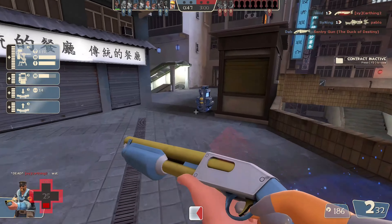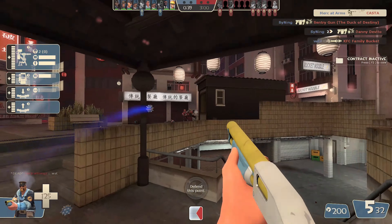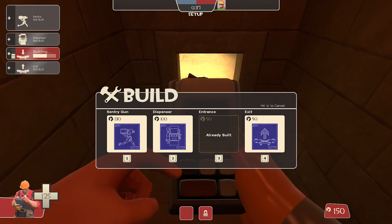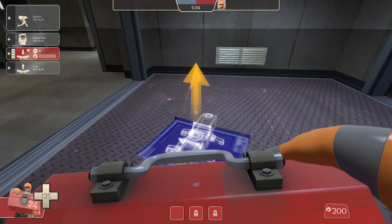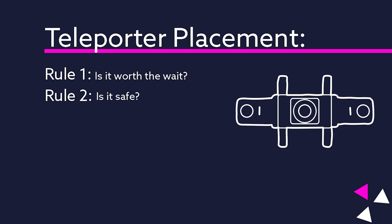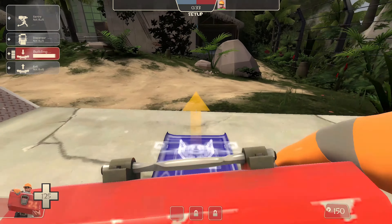Yes, a dispenser can be your saving grace if a coordinated push reaches your sentry gun, but a coordinated push is far less likely to reach that far if you have your dispenser in a good place. Your teleporter is one where you have a good bit of freedom in placement, but the criteria I use are as follows. One: is it worth waiting a second or two in line to take this teleporter rather than walking? If it's not worth the wait, it's most likely not worth the metal it costs to place it. Two: is this going to get taken down extremely quickly? If a teleporter only lasts 10 seconds, you wasted a lot of time and metal building. Never put a teleporter in a sniper's line of sight or out in the open.